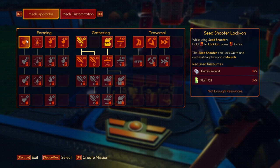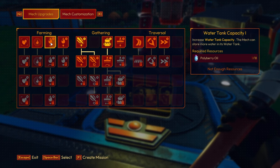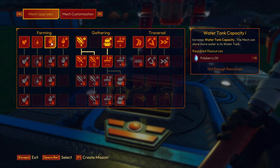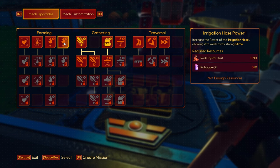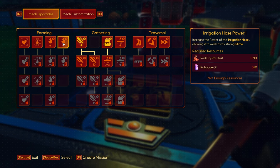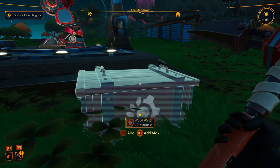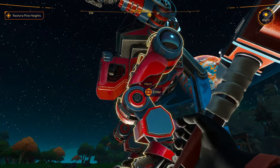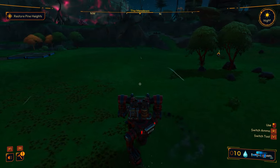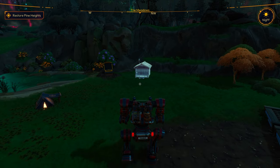We can get seed shooter lock-on, irrigation hose, hydro splash — that needs five aluminum parts. We've got a lot of stuff we can do. Water tank capacity — we should definitely do that, it's only 18 polyberry oil and we need ravage oil. We'll have to find that, probably in the next area we unlock. What I'm going to do is make a box right here so we can put different upgrade parts in there and not have to run back and forth.